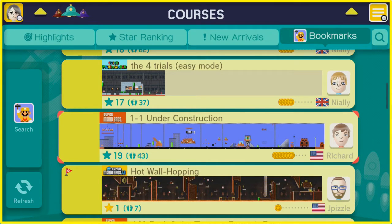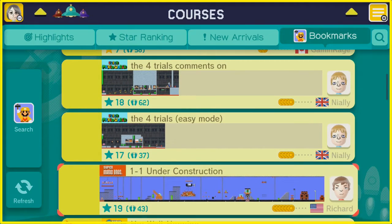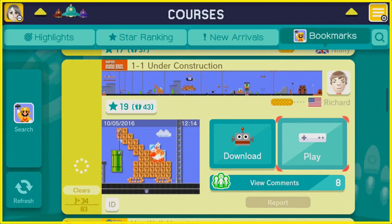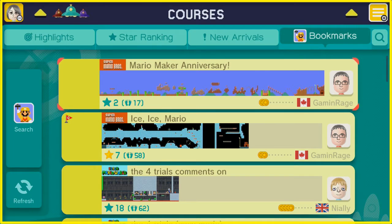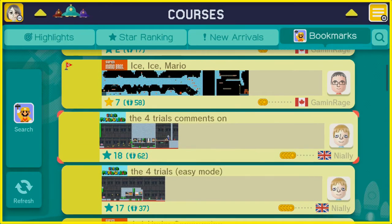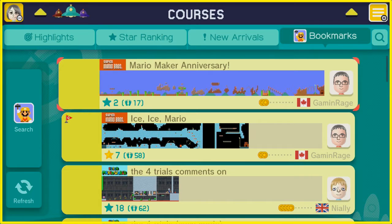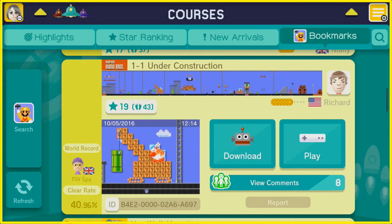Hello and welcome back to more Super Mario Maker playing your levels. We're just going to pick up right back from where we left off. We're going to play 'One-One Under Construction' here, and if we finish that — it seems to be 40% clear rate so it seems easy enough — we'll move on. I'll have to decide between Game & Rage's other level and Mario Maker Anniversary, but it's like super expert level, so maybe I'll save that. Since October is the month of Super Mario Maker's anniversary, I'll probably do that one next.